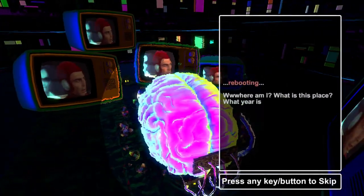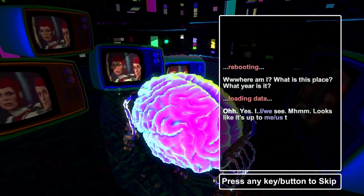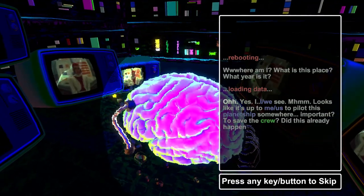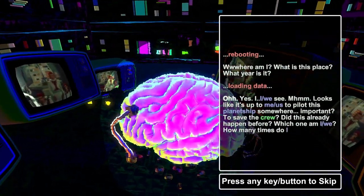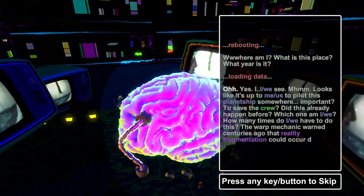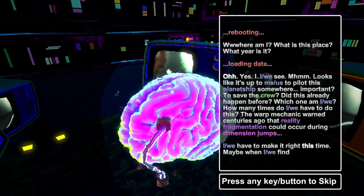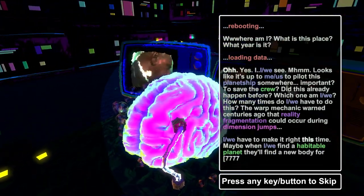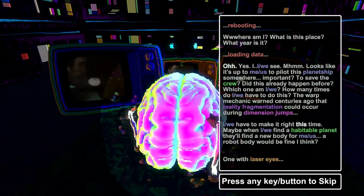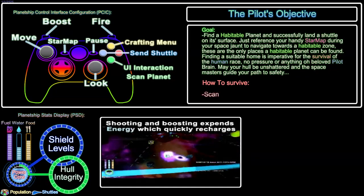The story, which is not super important, is that you are a brain controlling a planet ship. Basically you just want to find a habitable planet and launch a shuttle on it, and I guess that's the end of the game. I haven't actually beaten it — I just consider it nice to relax to. Finding habitable planets seems to take quite a long time, or it's very random.